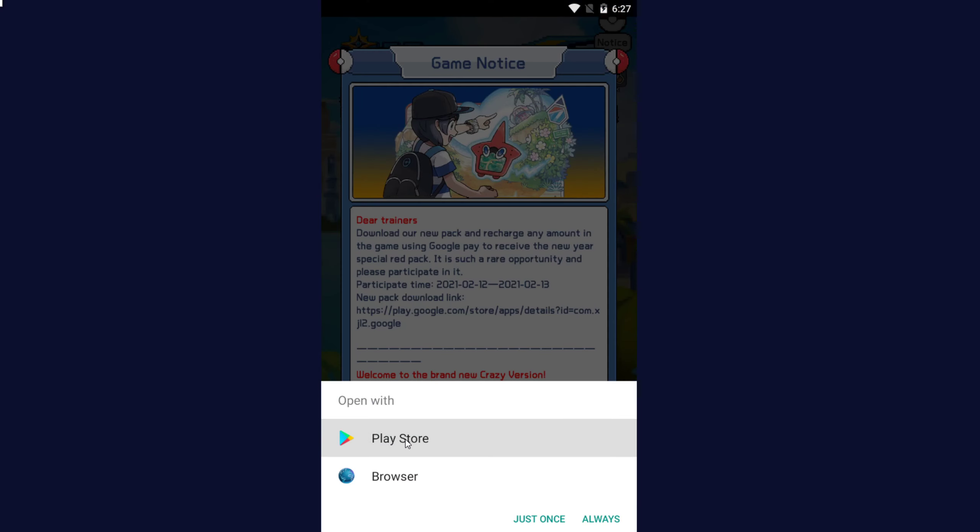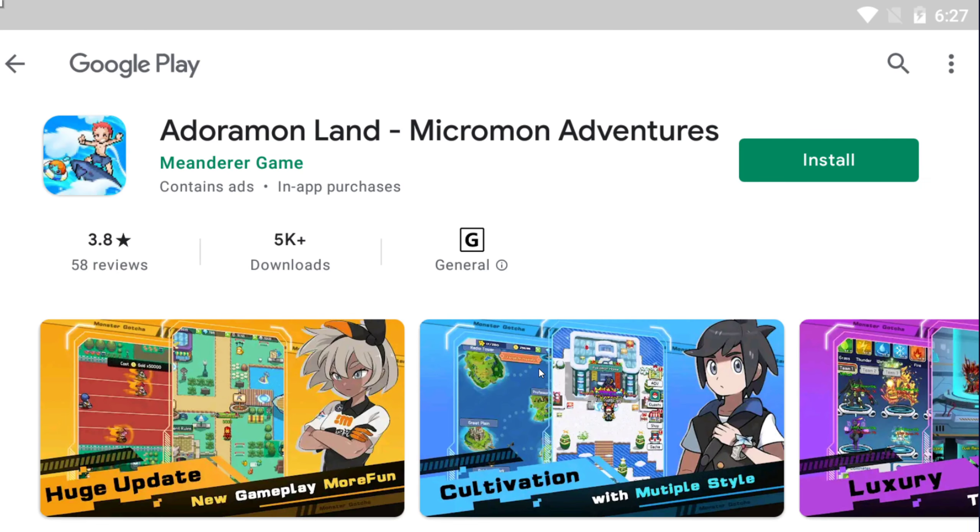And then we'll open the store. Here's the game — the new game pack and everything. Just simply click install, and you're able to play the game that way.